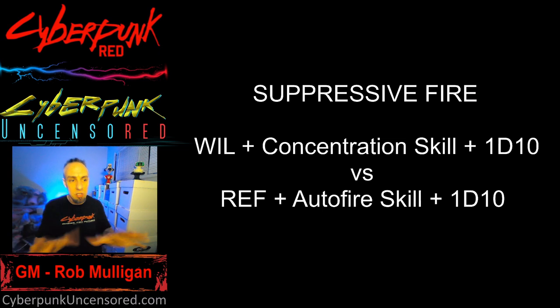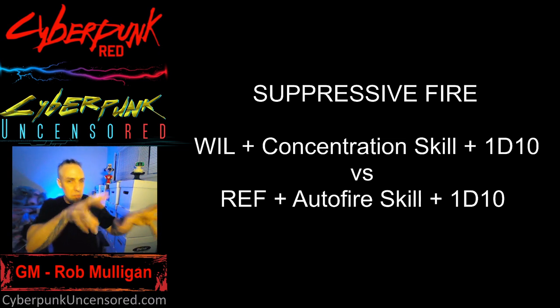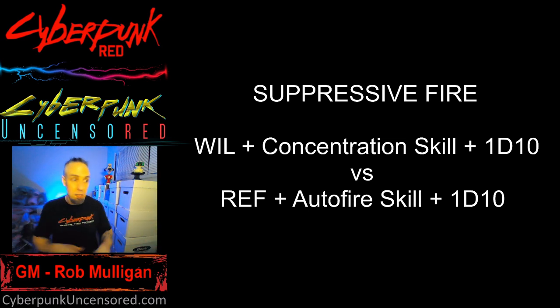So suppressive fire forces enemies to spend their movement going for cover, whether they reach it or not — covering a 25-meter radius. It's great for breaking up an offense or suppressing a group. And to recap auto fire: submachine gun has a max damage multiplier of three, assault rifle max of four. Need at least 10 bullets for either. If you roll two sixes, go to the critical injury table. Contested if target's Reflex is eight or higher.